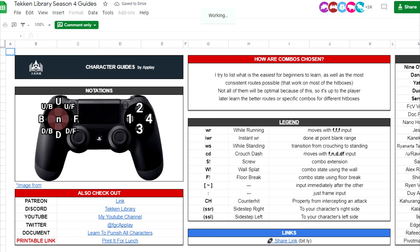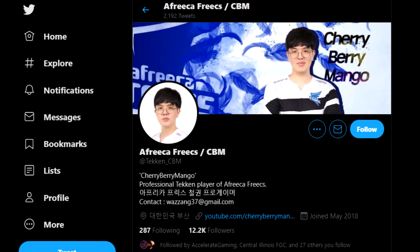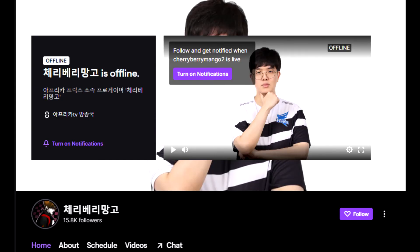As we do with all the other guides, we'll start by recommending App Play. It's really the best quick info resource out there, so save the link. I think for Jin we can stick with just a couple of recommendations that will give you more than enough content to see high level Jin play.